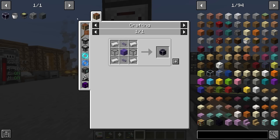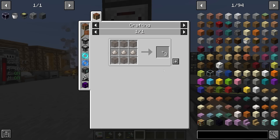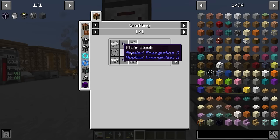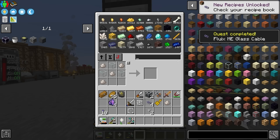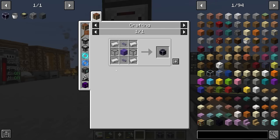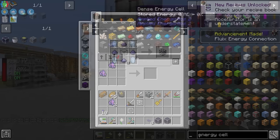We make fluix blocks and quartz glass - glass with certus quartz or quartz dust. The ME glass cable uses quartz fiber - more quartz dust and glass with fluix crystals - then crafted into cable. We totally have everything to make this. We'll make two crystal growth accelerators - the more we have the better since it speeds things up - and get cable sorted as well. We'll need an energy acceptor to convert FE power into AE power for this to work.